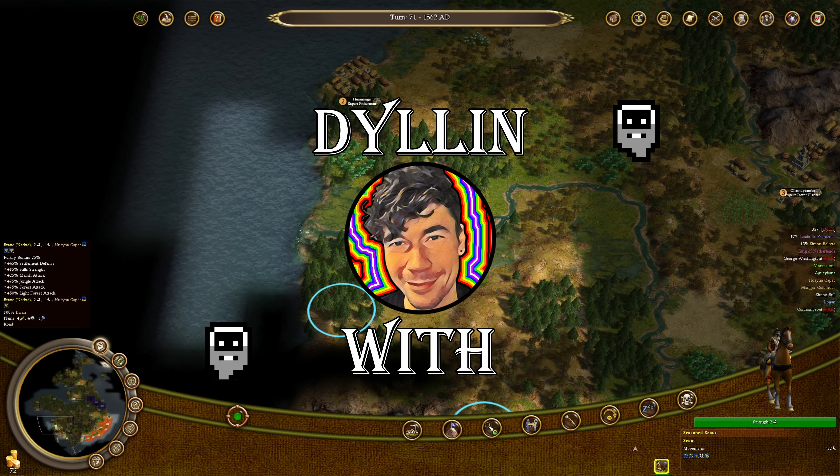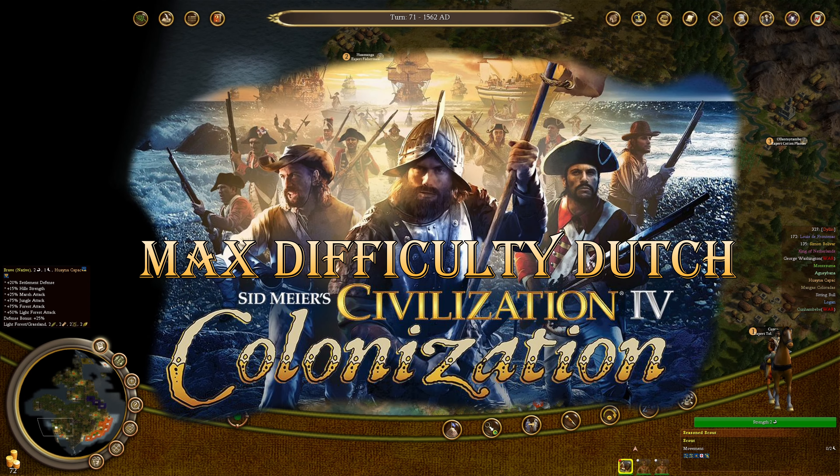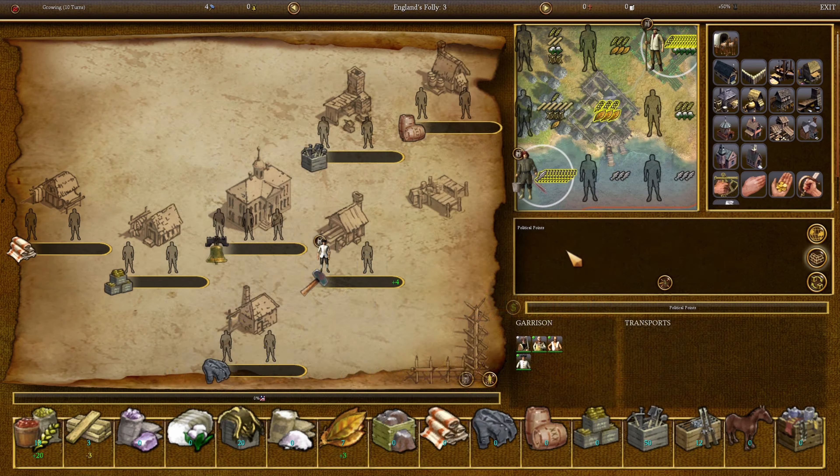Welcome back to Dylan of Sid Meier's Civilization IV: Colonization, where we continue the conquest of the Americas on max difficulty as the Dutch. The petty criminal right now I'll put him to work as a lumberjack so that we can consistently build political points in England's Valley.